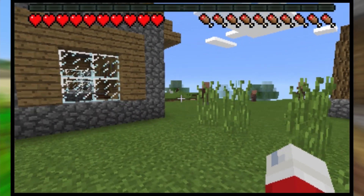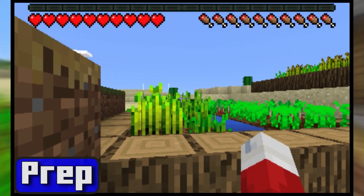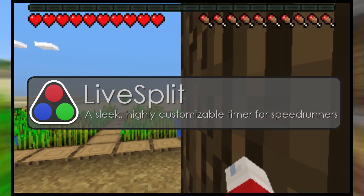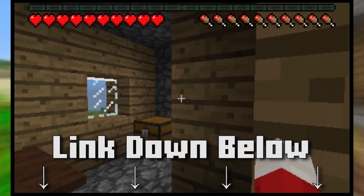Before we begin, there are a couple things you might want to prepare for to start speedrunning. First, you may want to have a timer to track your time. The best timer we can suggest is LiveSplit. If you already know how to use LiveSplit, you can go ahead to the next step. Otherwise, you will find a link in the description leading you to a tutorial.